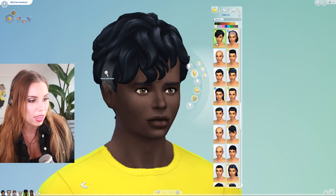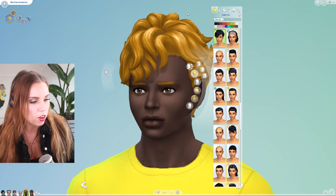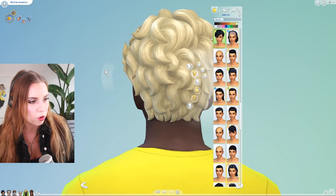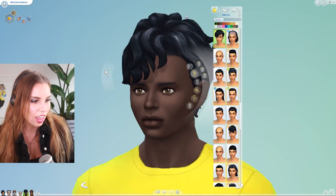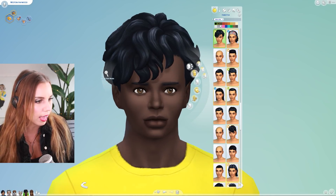So this is the new male hair in this stuff pack — it's a curly, wavy kind of hairdo. We've been seeing a lot more diverse kinds of hairs in The Sims 4, and if you put it in the lighter colors, you can definitely see more of that texture. Do I like it? Yeah, I really like this hair. I feel like it's kind of a just-out-of-bed daddy hairdo. I'm into it.